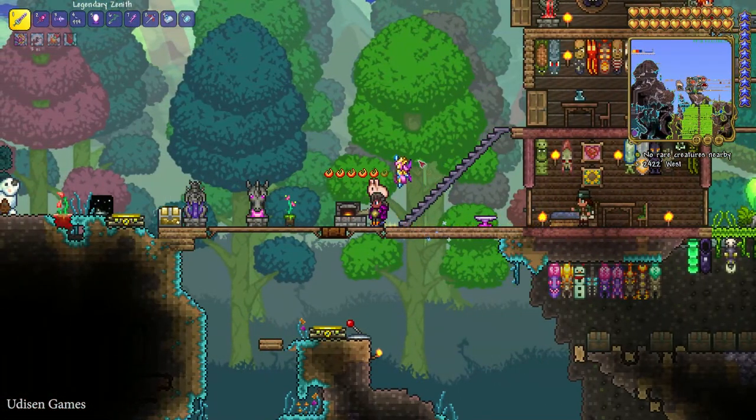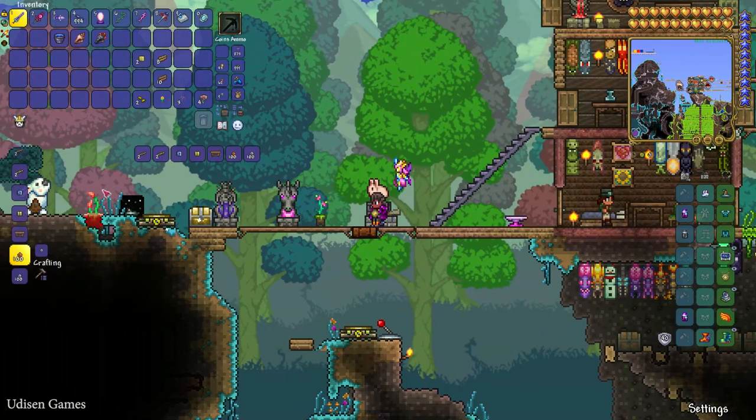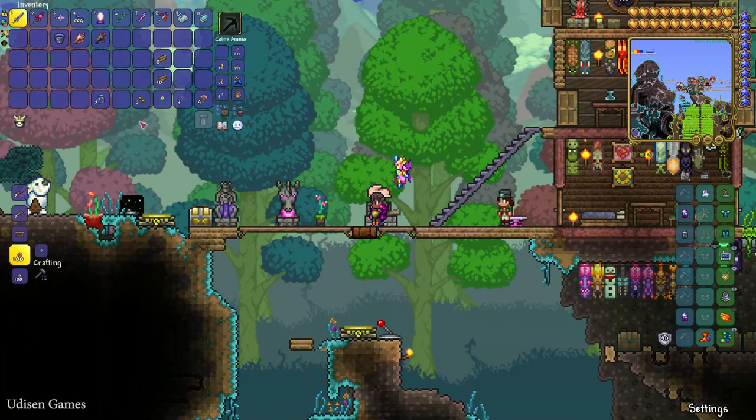I've returned to my main world. Stay near the furnace, use your sand, and create glass. After that, from this glass create two empty bottles.